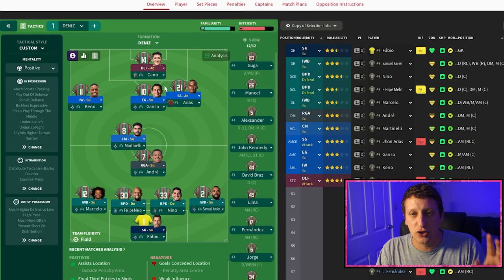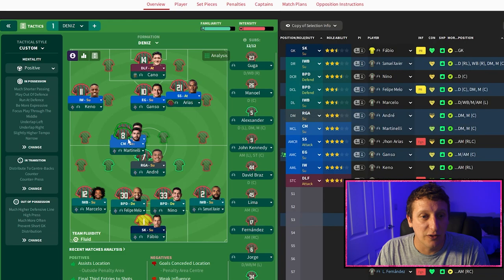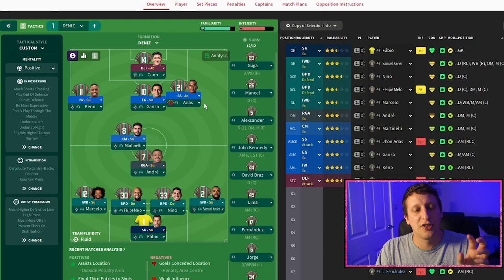Into midfield — I did have this as a double pivot alongside Andre, but I've just changed it to allow a little bit of room for these two inverted wing-backs to come in. So I've just put him as central midfielder on support. Very much a link player, once again involved in these give-and-goes. Pretty decent without the ball as well.